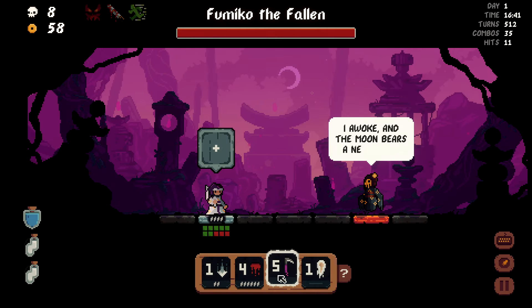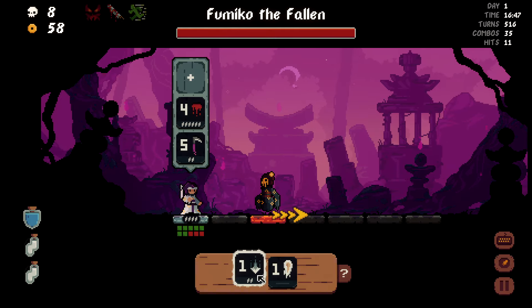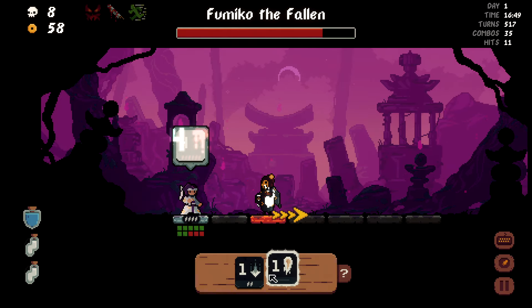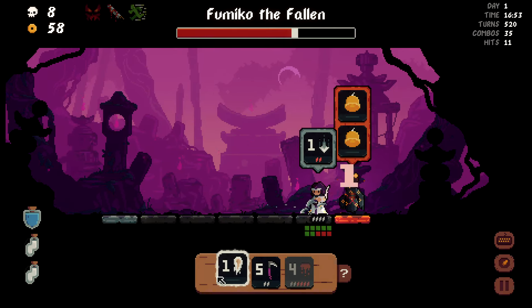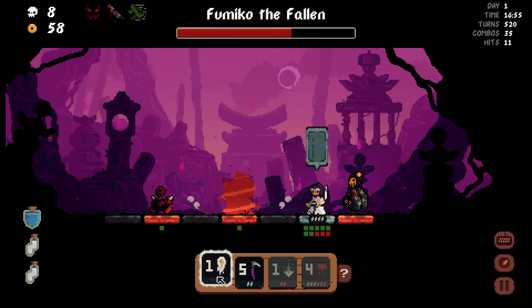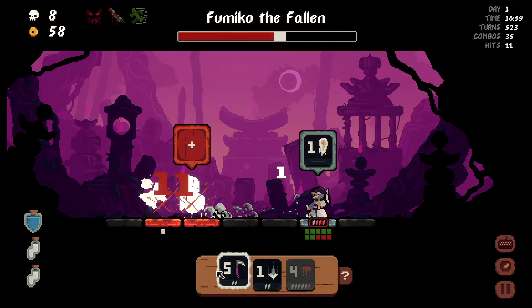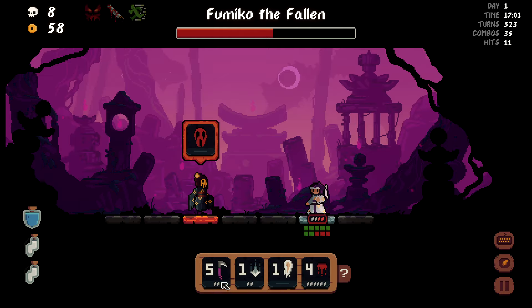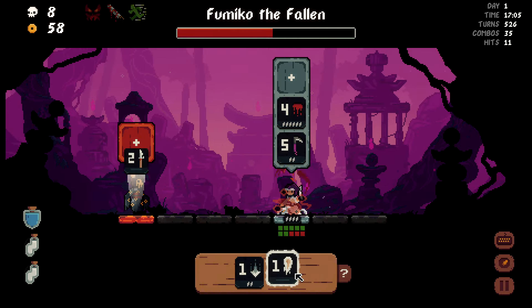Fumiko the Fallen. 'I awoke and the moon bears a scar.' What's your vibe? I don't know what your vibe is, and thus you kind of scare me. Can I throw you into these guys? I sure can. Can I throw you into that guy? I sure can. You're gonna curse me? Really? This seems kind of rude, don't you think?